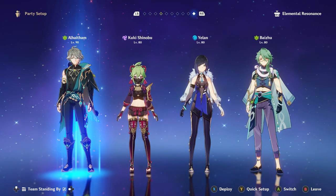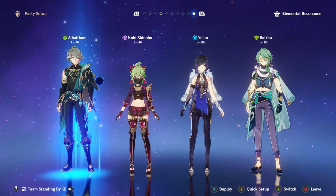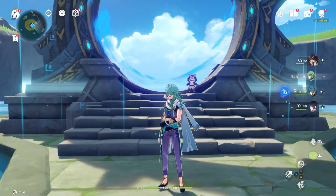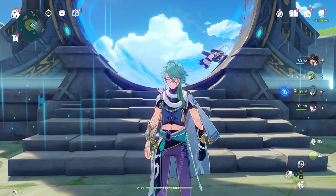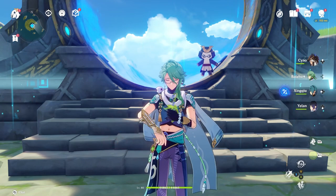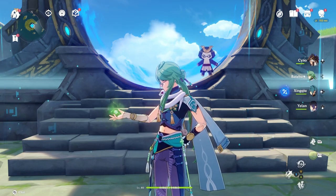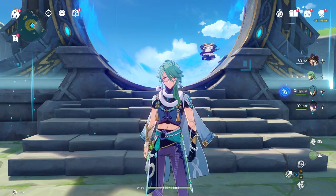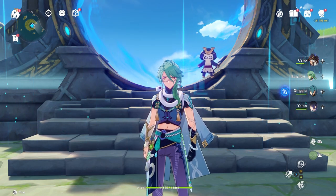Baiju is a really nice character since he's a healer, buffs Dendro reactions, and provides interruption resistance — he does a lot for the team. He's a good investment for the future, especially with Fontaine bringing more Hydro units. There's going to be more team testing, but right now he seems like a very nice character. Let us know if you're going to be summoning for Baiju and how your summons go. Thanks for watching!